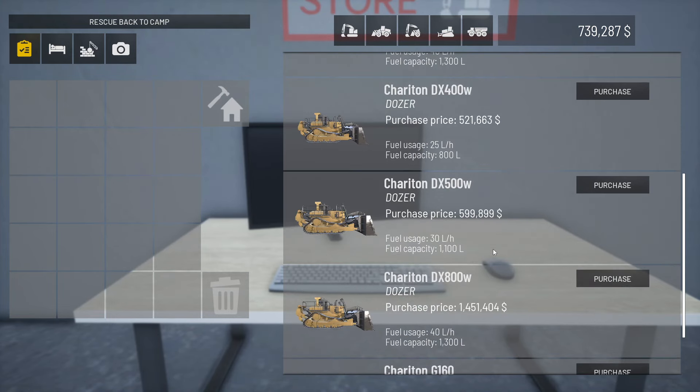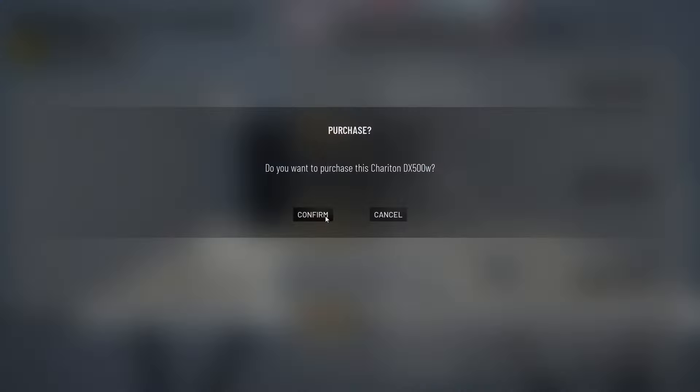We don't have a million and a half but we do have enough for the 591,000 - the 500W model. Someone told me the W just means it's got a wider track, so I'm after a wider track bulldozer. That's pretty nice.